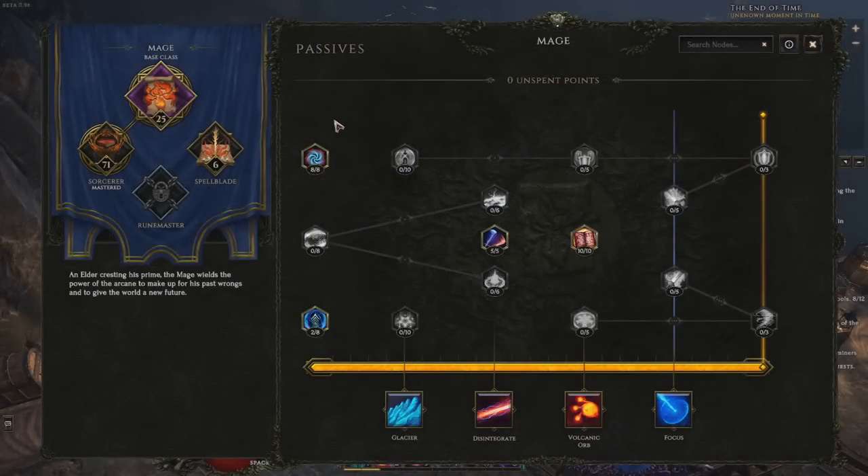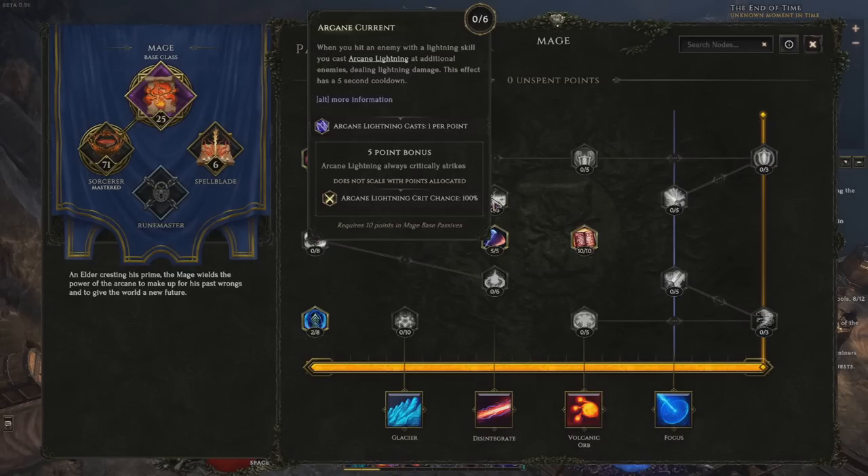Below each passive, you can see the max points that can be invested into that passive, and some passives you'll notice are linked by lines with dots. These are requirements in order to unlock the passives on the right of the line. The dots tell you how many points you need in the left passive to unlock the one on the right.